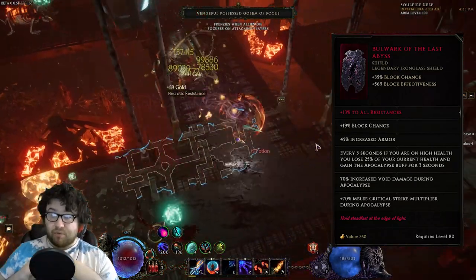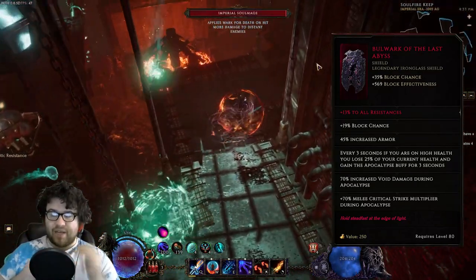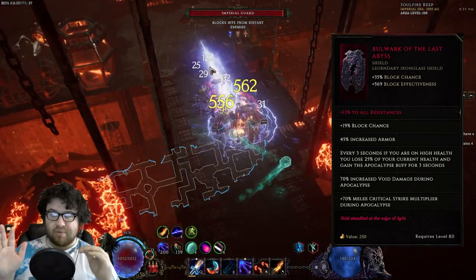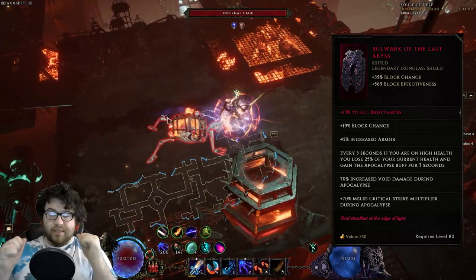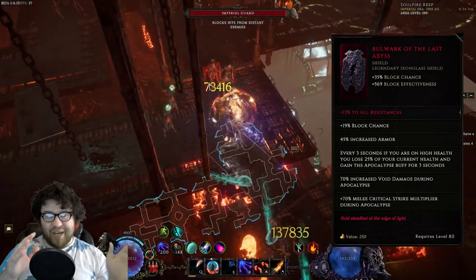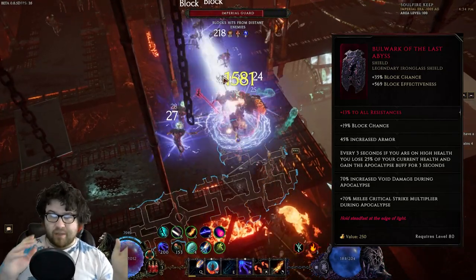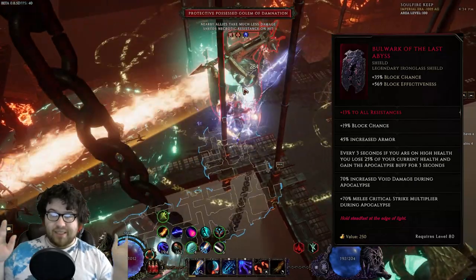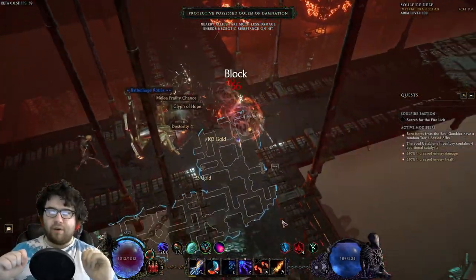Reaching this high of block chance before was a fantasy outside of Bastion of Honor, and now the new shield Face of the Mountain — which we'll talk about in a different video — is finally allowing shields like this to shine because Bastion has stepped down as one of the best shields in the game. The percentage armor on top of this is actually mental, as that's one of our main defenses now.